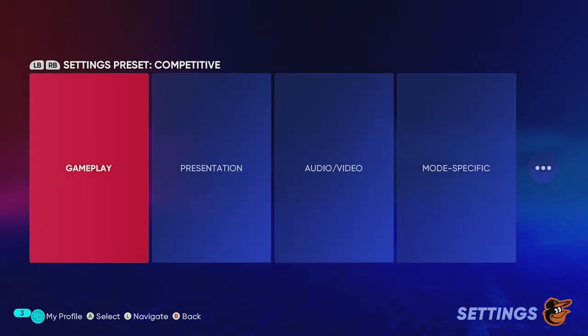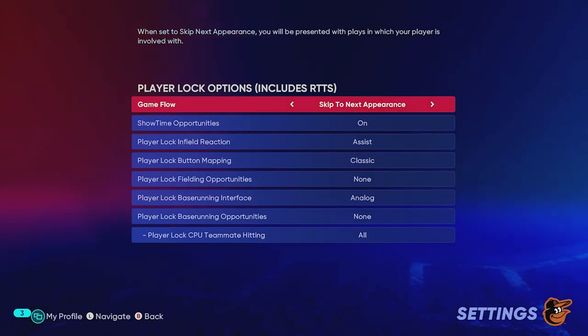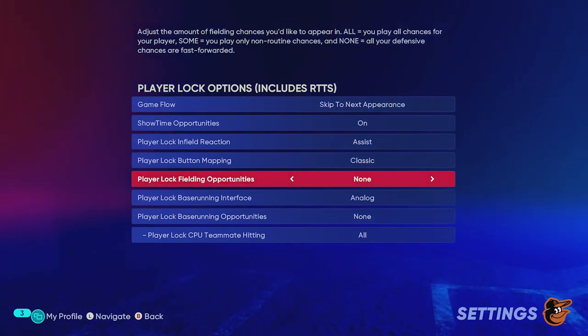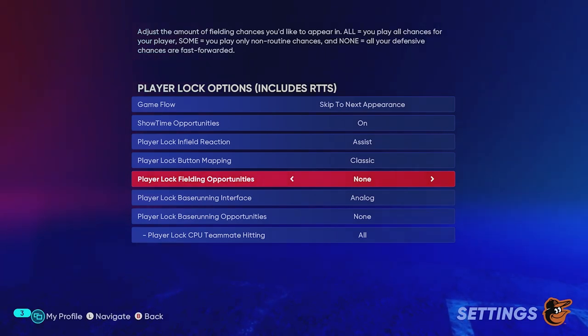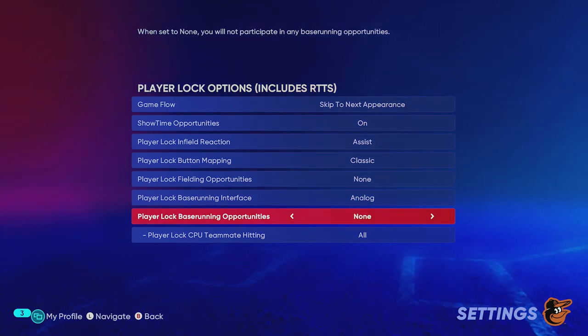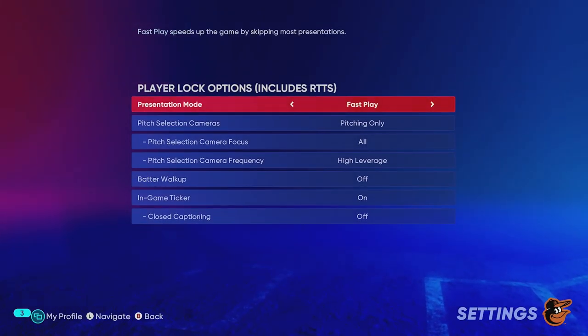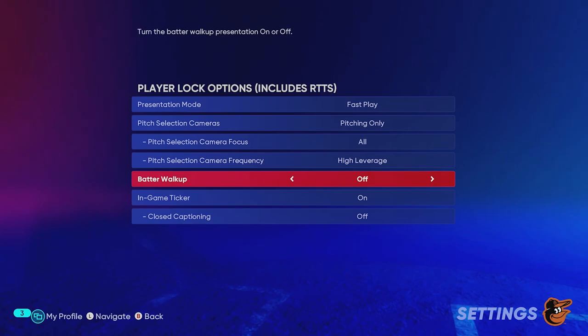Before getting into a game, go into your settings — this is crucial and will save you a lot of time. Under Mode Specific settings, set your Player Lock Fielding Opportunities to None — you can set it to Some if you want to progress fielding a bit, but I keep it on None. Also set Player Lock Base Running Opportunities to None so you don't waste time running the bases. Then go to Presentation and set it to Fast Play and turn off your batter walk-up — this will save you time while you're grinding.